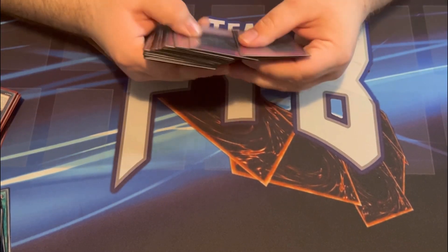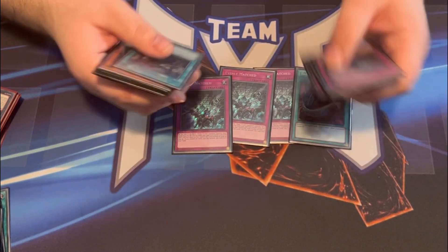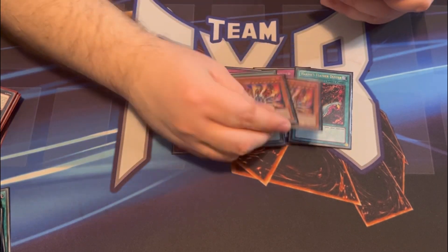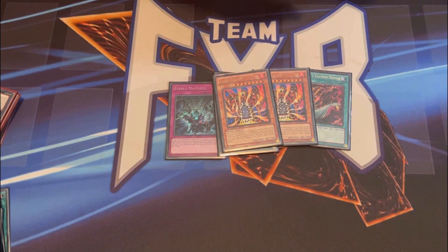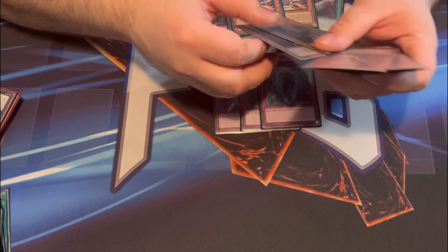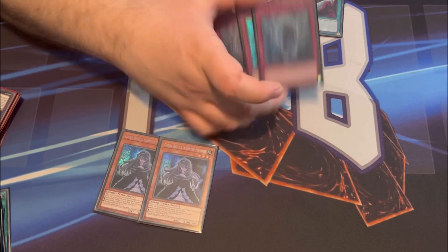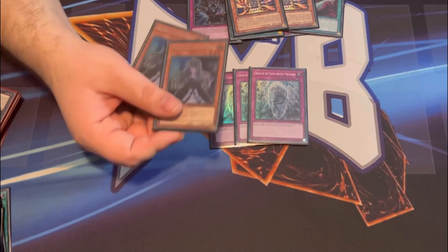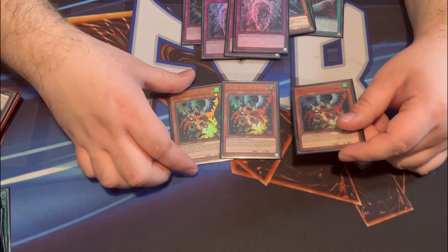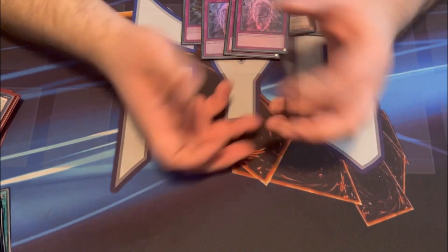Onto the side deck: a few more board-breaking cards — three Evenly Matched, Harpy's Feather Duster, and a third Thrust to help search all our cards. We have two Lava Golems in case our four Kaiju-type monsters aren't enough. For the Branded matchup we have Grave of the Super Ancient Organism and the Ghost spells — these help carry that match, especially Grave since you can flip it going first or second and it shuts them down. Last in the side deck are three Droll & Lock Bird. I still think Droll is probably necessary this format, but early on I'm giving them room in the side deck to see how the rest of the deck performs and how the meta shapes up.